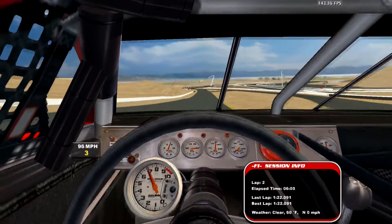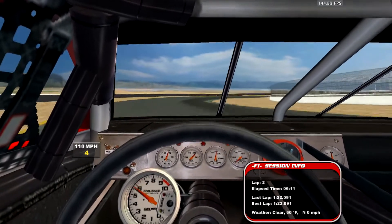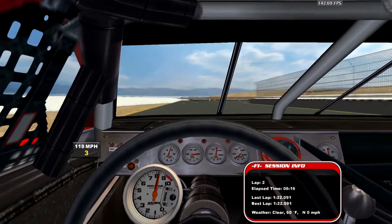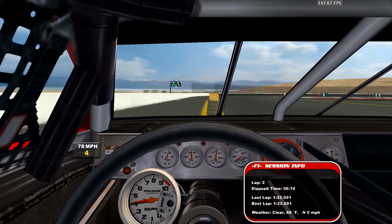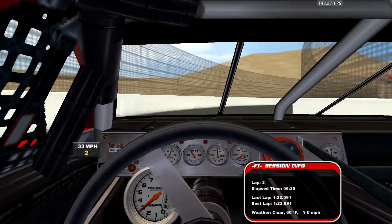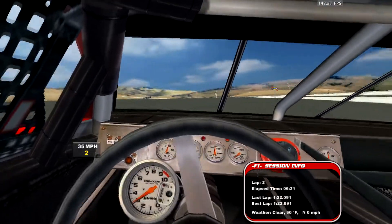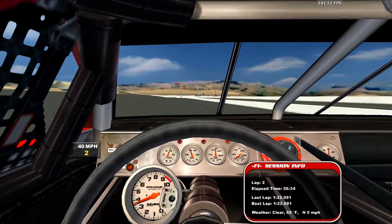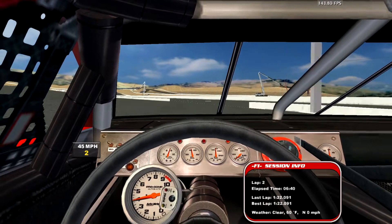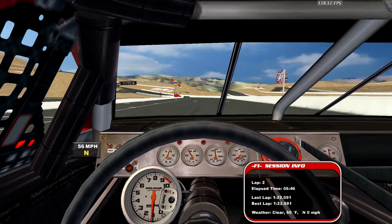I've actually had other tracks with an attempt to at least render that infield area but still kept it as grass. This simulator and the developer of this track did a good job making sure that that was actually pavement. This is pretty good at minimum detail — all the objects you expect to see at minimum are visible. And I guess that'll be it.